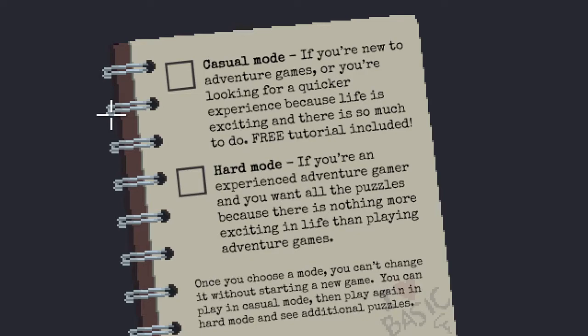New game gives us a choice: Casual mode for those new to adventure games wanting a quicker experience — free tutorial included — or Hard mode for experienced adventure gamers who want all the puzzles. Once you choose a mode you can't change it without starting a new game. We'll play in Hard mode.